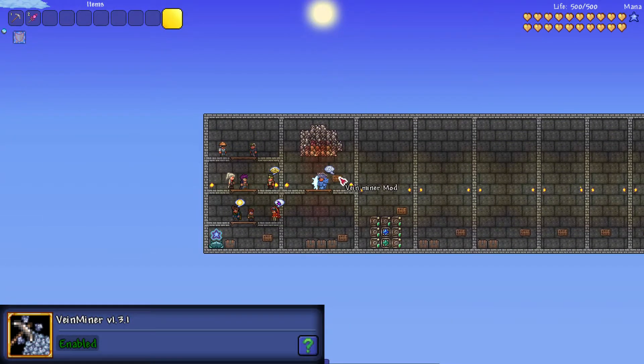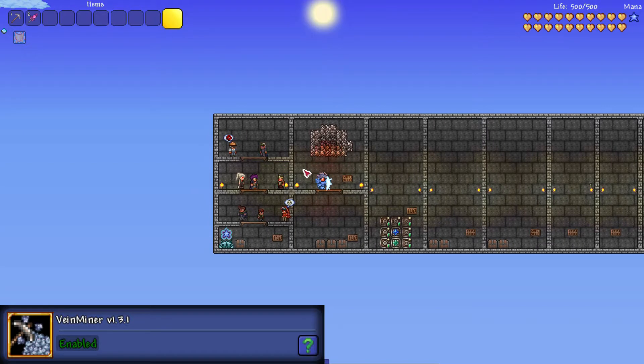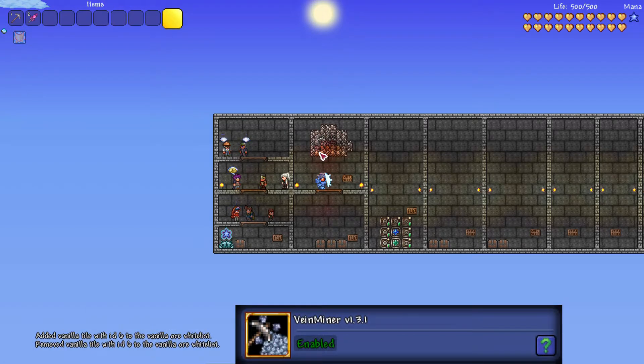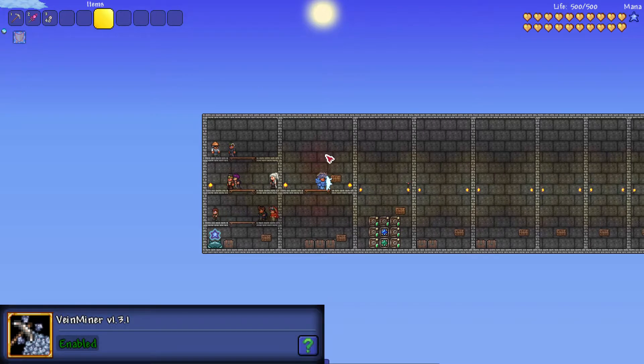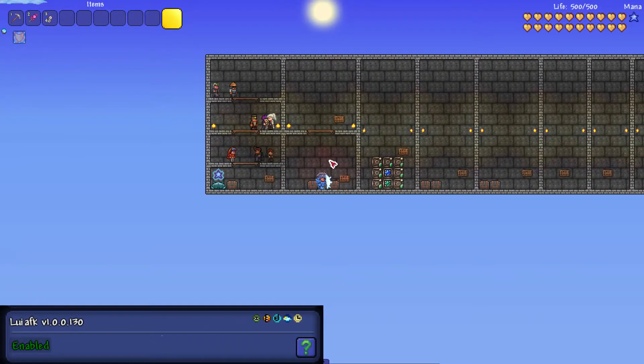The second mod is the Vein Miner mod. I suggest putting the keybind for vein mine on your left click because it's just easier than pressing a separate button and then mining. You bind keys to allow or disallow ores — mine are X to add and Z to remove — and when you get your pickaxe out and mine it, it mines the whole vein quickly. It's a really useful mod that I think everyone should have.